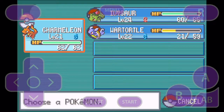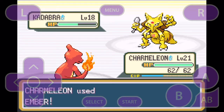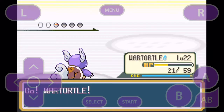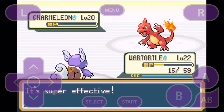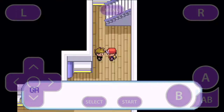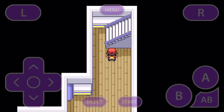Should I switch it out? Let's do Metal Claw or Ember. It's going to be an interesting match. There we go, we got it. Now that you beat Gary, he's going to talk some smack obviously, and he's going to give you the move Cut.